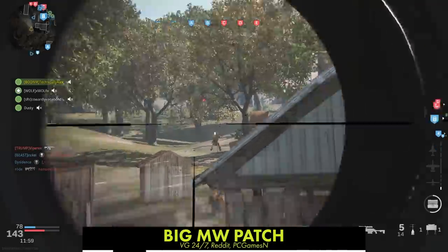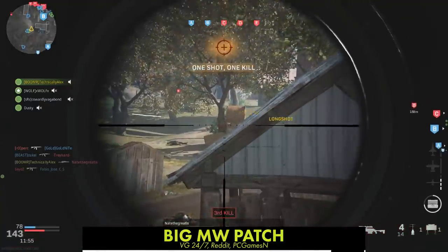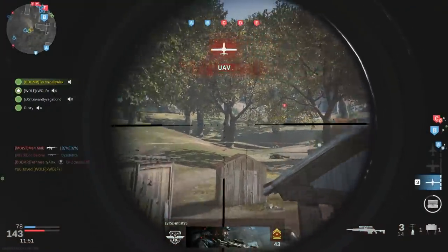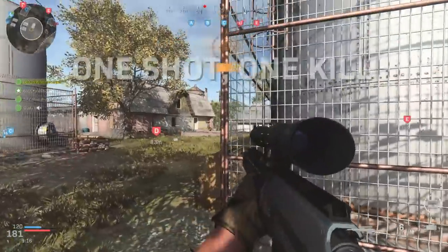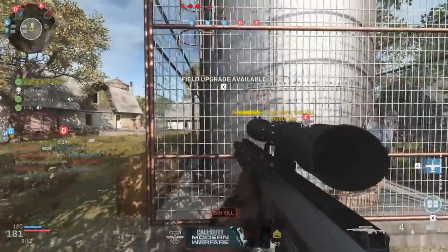Modern Warfare's first major patch went live, making significant balance changes to assault rifles, the 725 shotgun, and claymores. All 556 assault rifles had their minimum damage at range nerfed from 23 to 18. This should bring the M4 back down to earth with other weapons in the game. The 762's max one-shot kill range was also nerfed slightly.